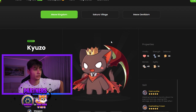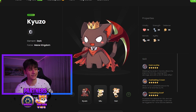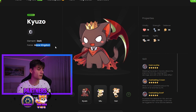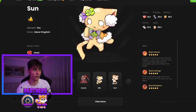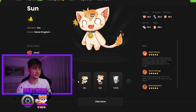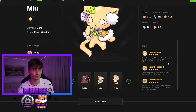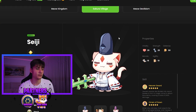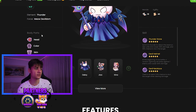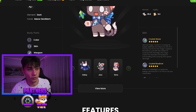First, we have the Meow Kingdom character - I'll call it Kazoo - with element dark force, body parts, head color, and a lot of other skins we can play in-game. All these NFTs have properties: strength, defense, agility, and skills. Then we have the Sakura Village with element thunder and light thunder - looks amazing overall.